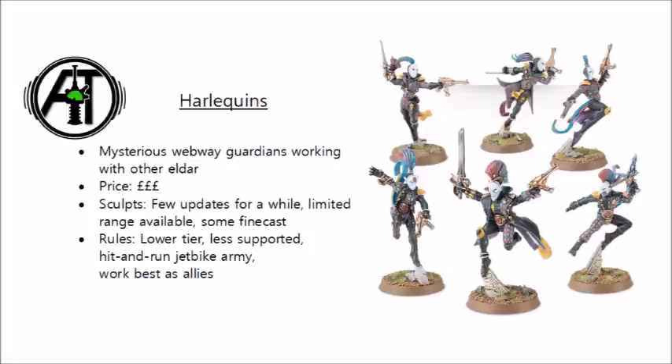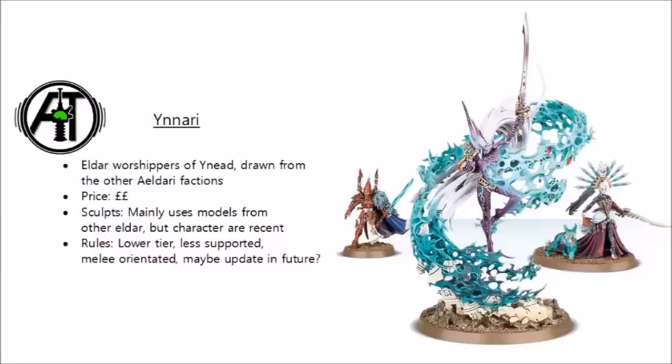To round out our look at Space Elves, we have the Ynnari — a kind of pseudo-faction of Eldar dedicated to worshipping Ynnead, the god of the dead, whose power grows with the more Eldar that die. They can draw units from Craftworlds, Harlequins, and Drukhari with some notable exceptions, and in terms of unique models, they only have three characters. The characters are very cool-looking and nice sculpts, making them quite flexible if you wanted to mix and match units from different Eldar factions. Having been brought harshly into line with their White Dwarf update, changing them from having hilariously powerful multiple activations to being a mainly melee-based Eldar army, they're currently a fairly low-tier army competitive-wise. However, I'd be very surprised if Games Workshop doesn't fully flesh them out as their own faction at some point down the line.